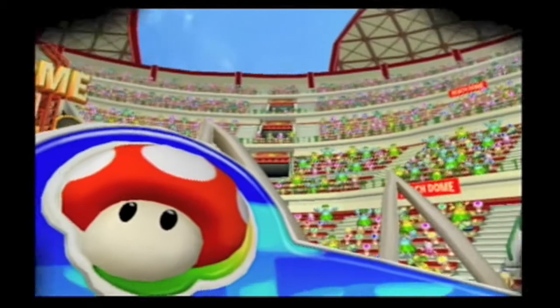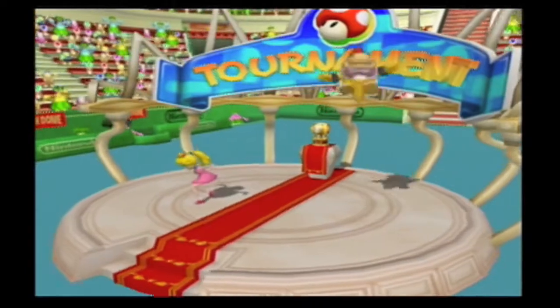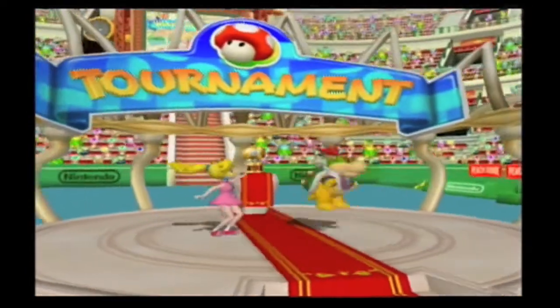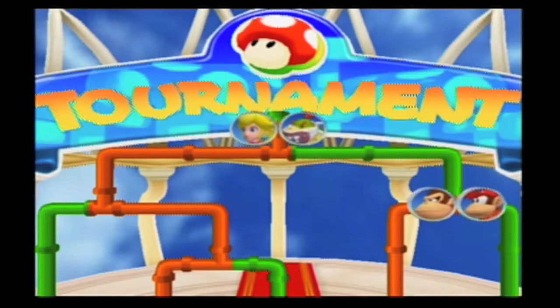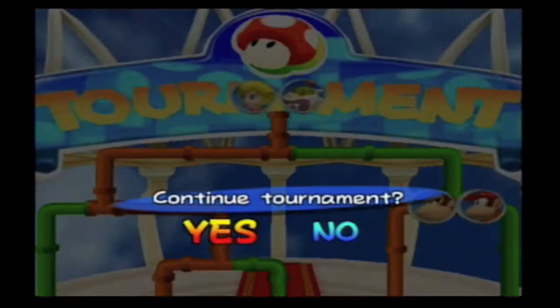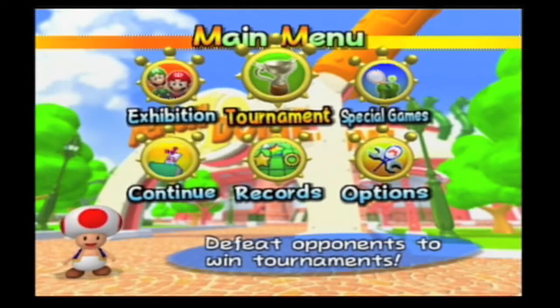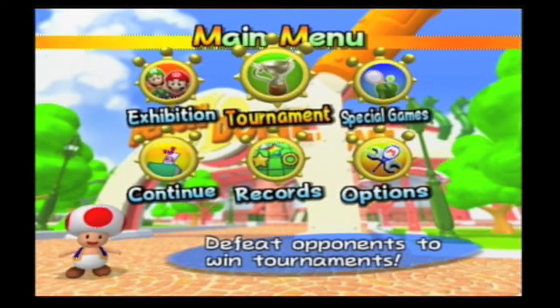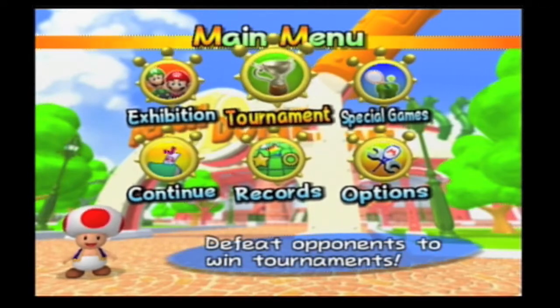Classic Court! Good thing we're unlocking all these courts to play on. And the ending sequence for Mushroom Cup — Peach is like, I did it! You don't actually get different segments, but it's cool how they do different character animations. This video is actually going to draw to a close for today, so thank you guys for watching. I will do a segment from Special Games in the next episode. Until next time, bye!